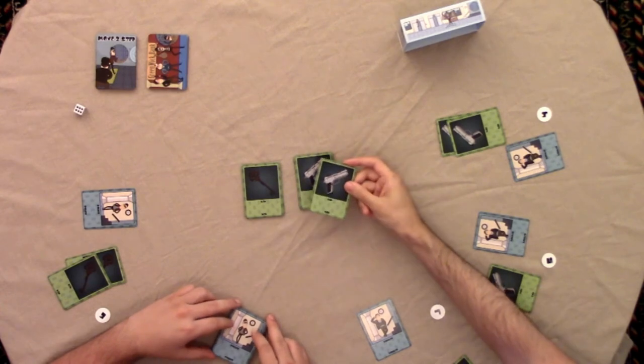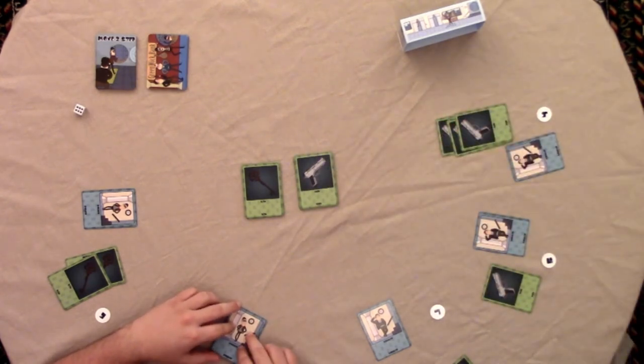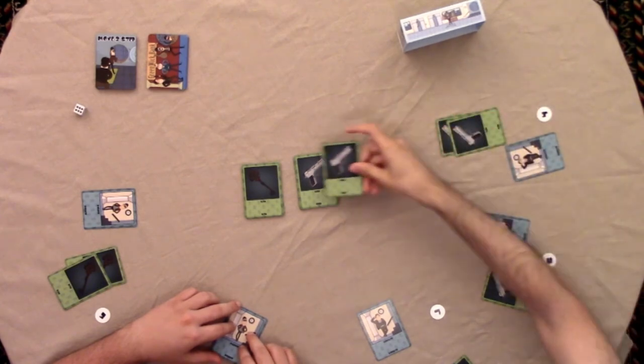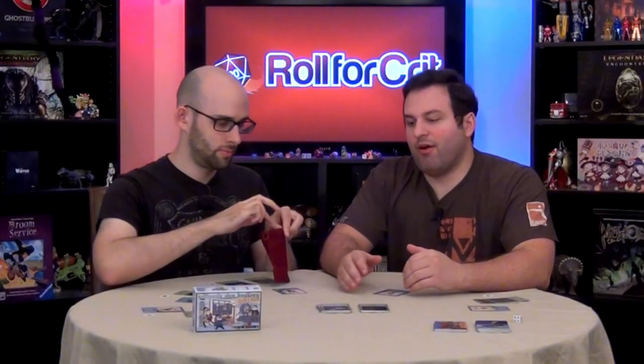If you ever get three guns, you're out of the game — just eliminated, that's it. Keys are kind of what you want to give to your allies; they allow you to do special actions. If you're a robber and you have two keys, and you think someone else who's a robber has two keys, you may try to call them out. And if you're right, you both move on to the next phase.